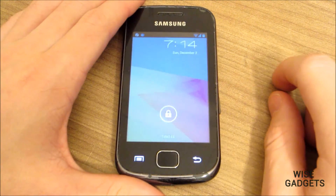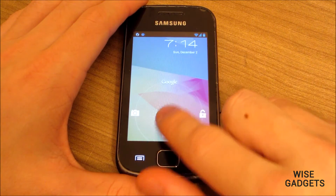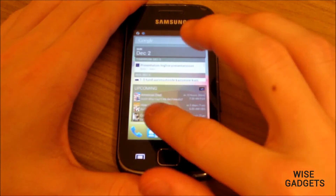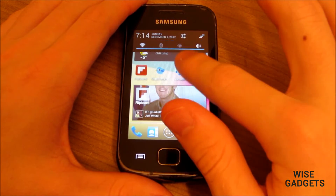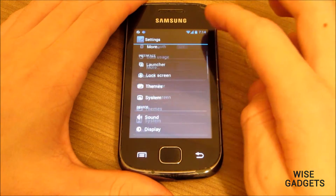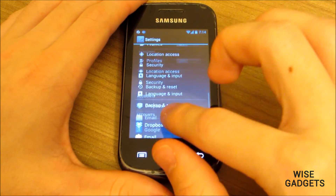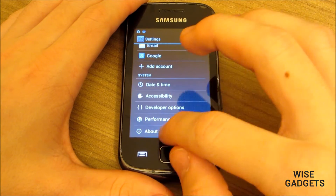What's up ladies and gentlemen, this is WiseGadgets and here we have to show you a special video for Galaxy Geo and Galaxy Ace users. You just saw a lock screen for this ROM. This is Cinegema 10 ROM and it is really, really fast, blazingly fast and smooth.